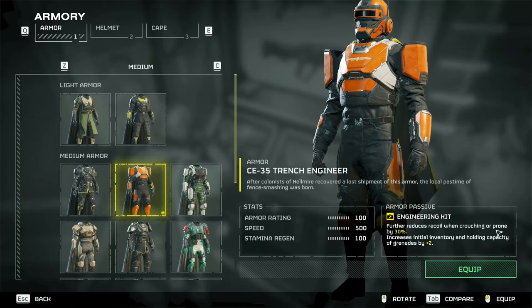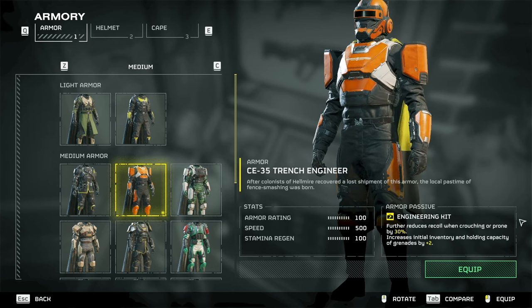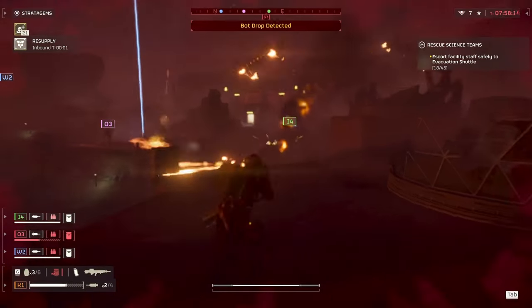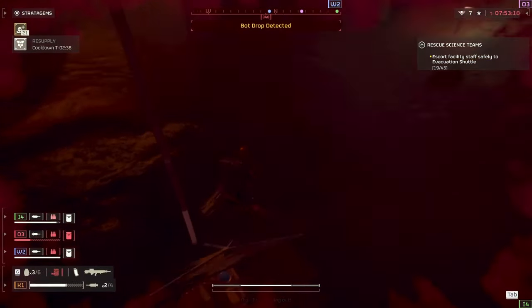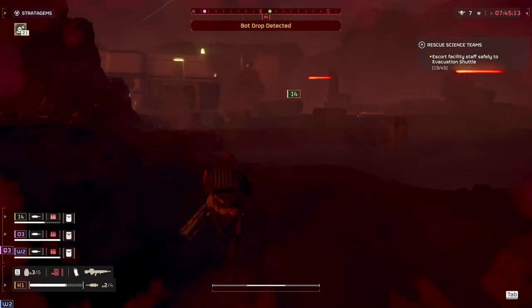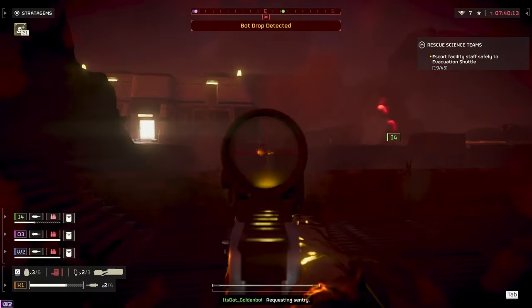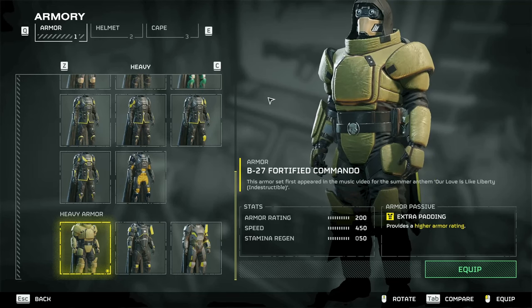Next we have the Engineering Kit. This further reduces recoil when crouching or prone by 30% and also increases the initial grenade inventory and total capacity by two. Think of this as your blue-collar guy who just got out of work and can't think of a scenario where two grenades would not be helpful. Oh, you missed that bug hole a couple of times? Two extra grenades. Don't like your neighbors? Two extra grenades. Boss yelled at you? Two extra grenades.